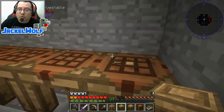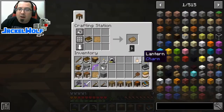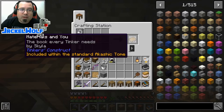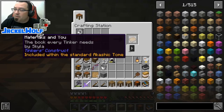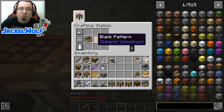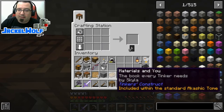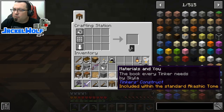The last thing we're going to want to build for this advancement - it's not part of the requirements to get it, but you definitely want to have it if you're not familiar with Tinker's tools - is the Materials and You book by Skyla. This is going to be your guide to figure out the simple Tinker's tools. To make it, you're going to need a book and one of those blank patterns, and that gets you Materials and You.